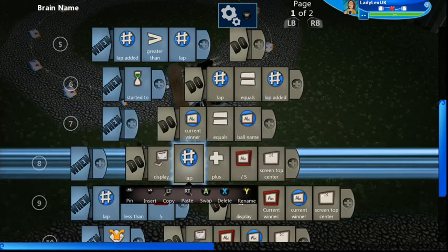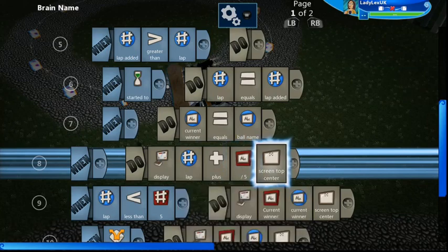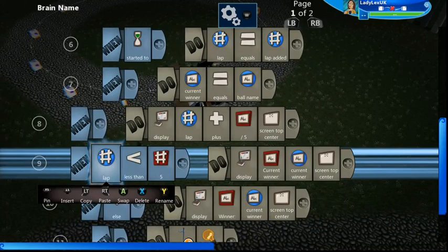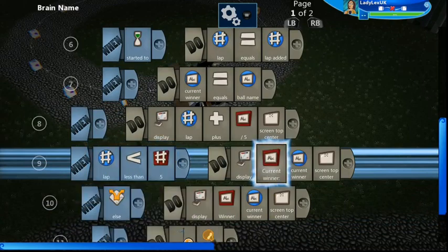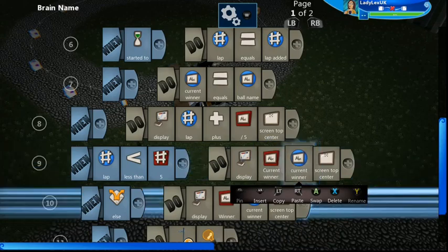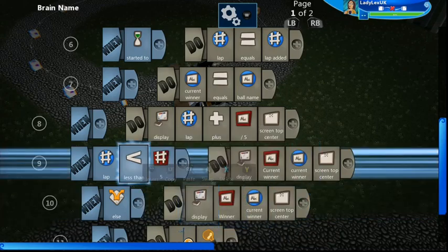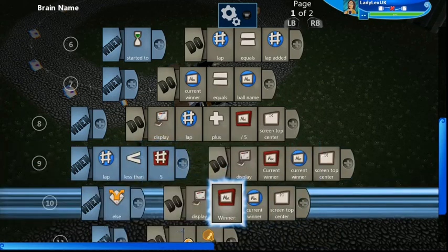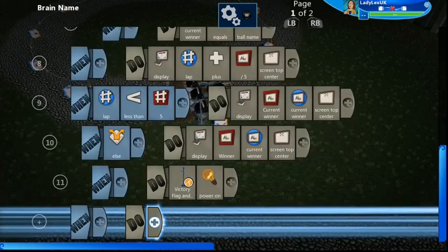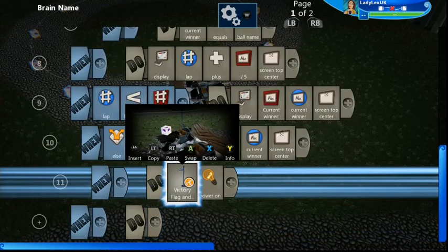Then we're going to display that lap number out of five at the top of the screen. If the lap is less than five, it's going to display 'current winner' and the current winner's name. Otherwise, if it's lap five, it's going to display 'the winner' and then the current winner's name, and it's also going to power on that victory flag which makes the flag go up — showing it's the end of the race.